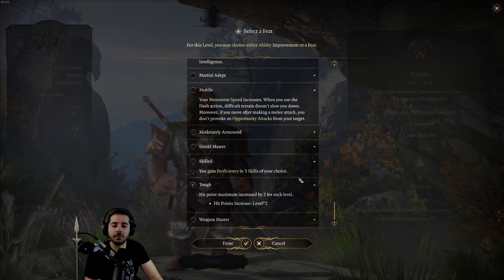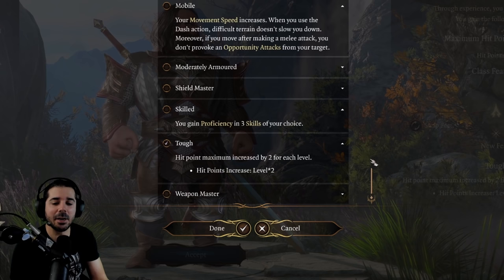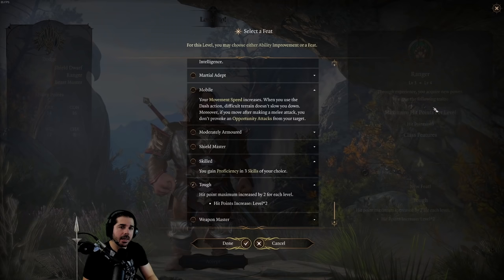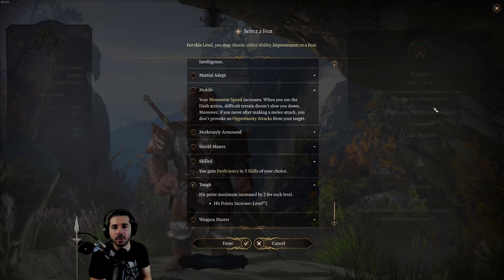While for classes with 1d10 or 10 hit points to start — like a ranger or fighter — this isn't as much of a percentage increase. It's hard to determine whether this is a good feat, because you could take the ability score increase into constitution instead. Every time you boost your constitution modifier, you get another hit point per level — half as much as Tough, but with constitution you also get other benefits.